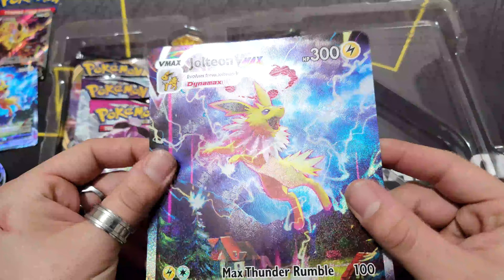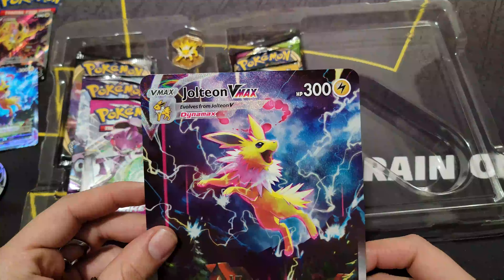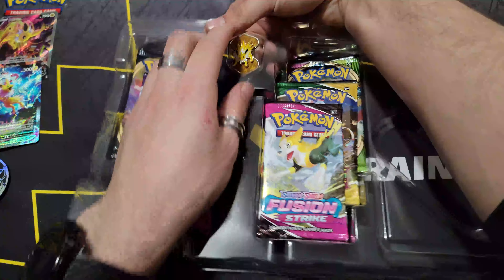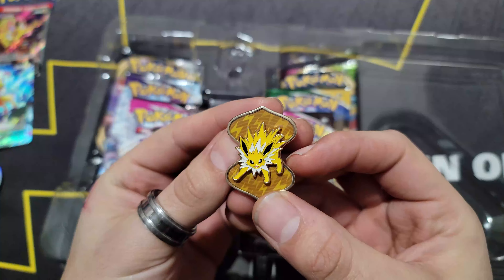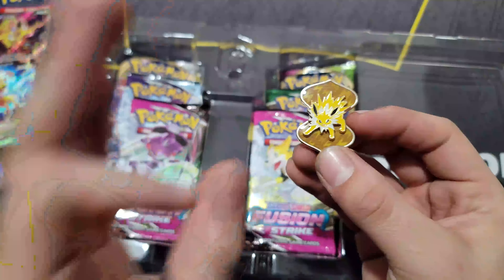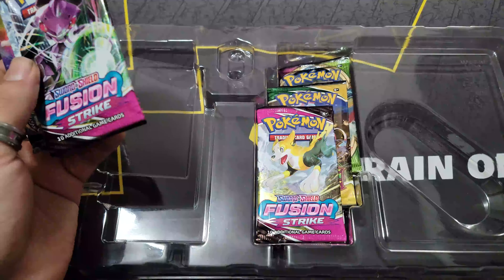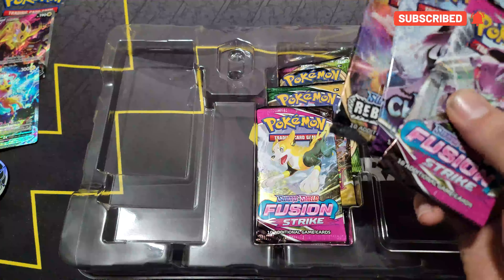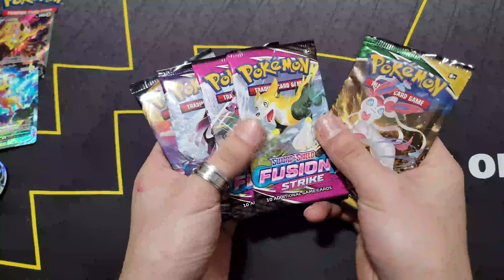Here comes the jumbo — look at all that glistening again. Fantastic card, very nice Jolteon. We are taking our time with this one but it is beautiful — look at that sparky boy! Now let's get these three out of here. Oh wait, there's a code card for you guys — my way of saying thank you, especially to those who have hit that subscribe button. If you haven't, feel free — it's free, and I appreciate all of you.